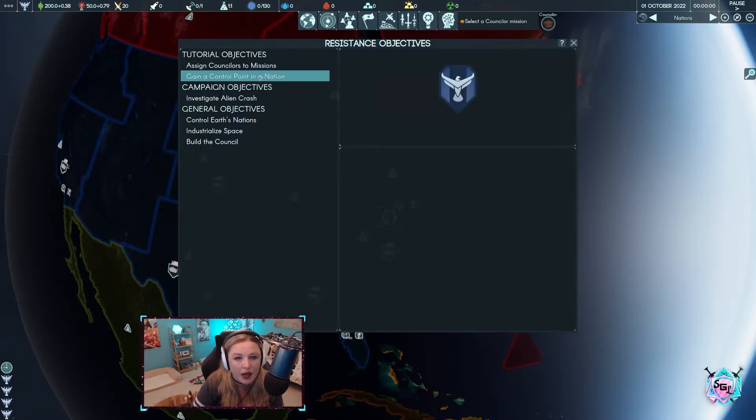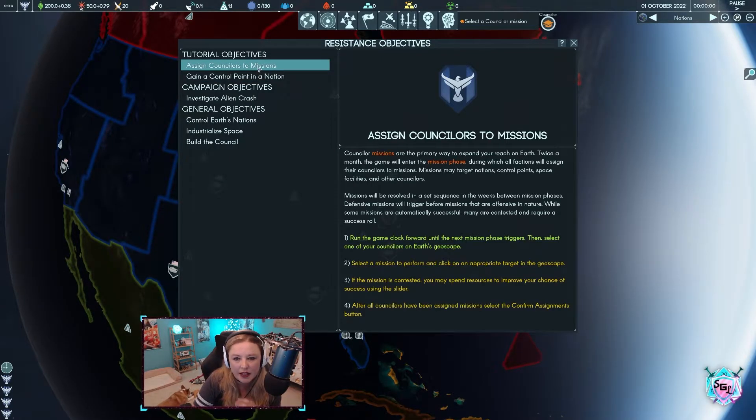Resistant objectives. What's important to me whenever I play a strategy game is how do you win — because how you win is how you start formulating your strategy. Assign counselor to missions: counselor missions are the primary way to expand your reach on Earth. Twice a month the game will enter the mission phase, during which all factions will assign their counselors to missions. Missions may target nations, control points, space facilities, and other counselors.